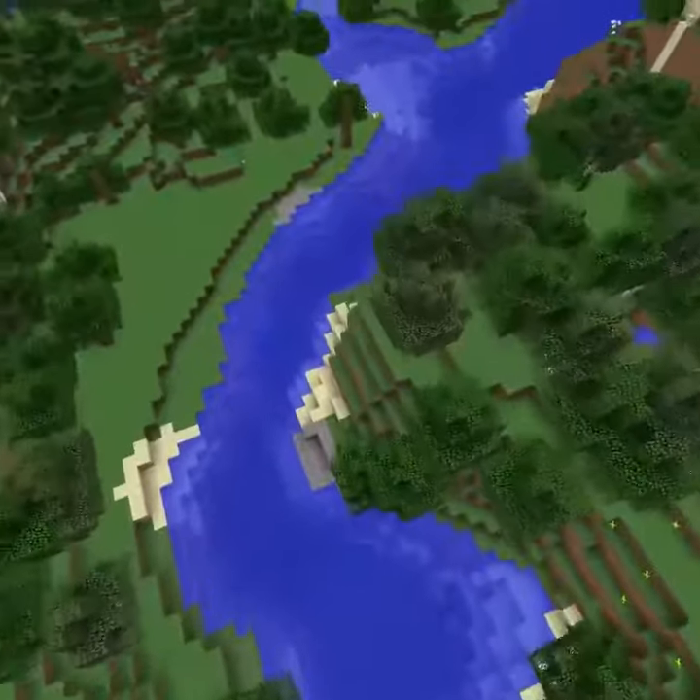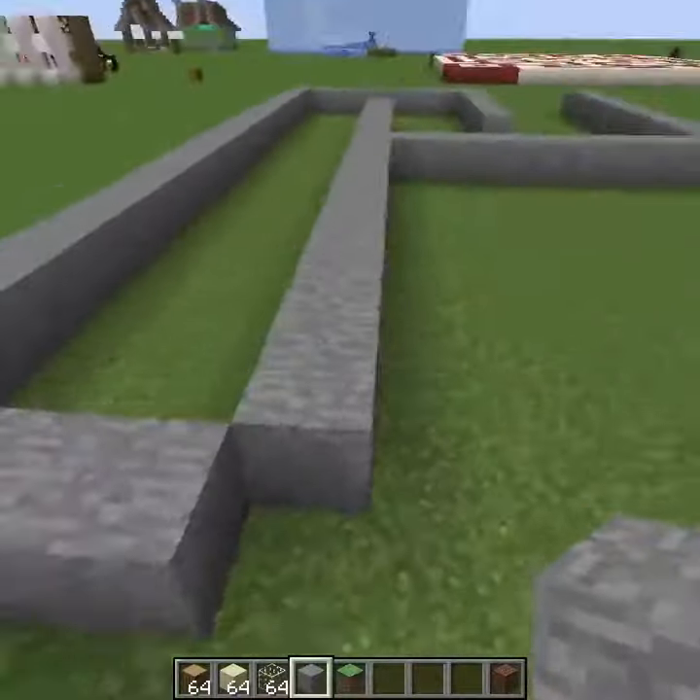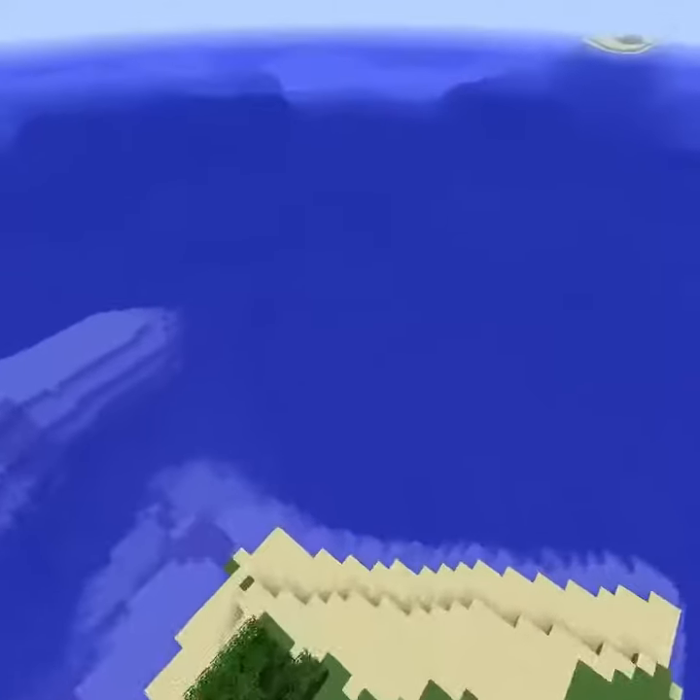You can start your course a few different ways. Either you could find a river in your world that's already generated, you could generate a flat world and put down barriers and then fill it with water, or one of my favorite ideas is just to find an ocean and then place a few blocks so that you can start your barriers.